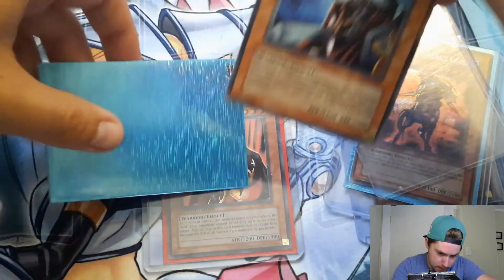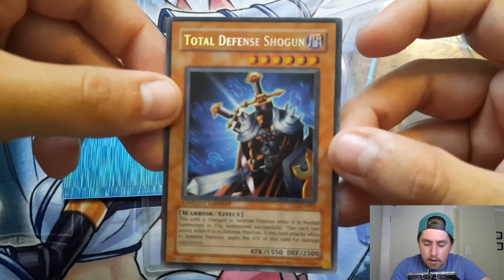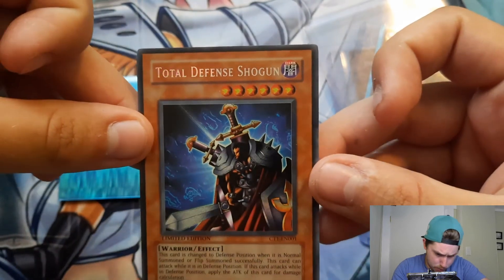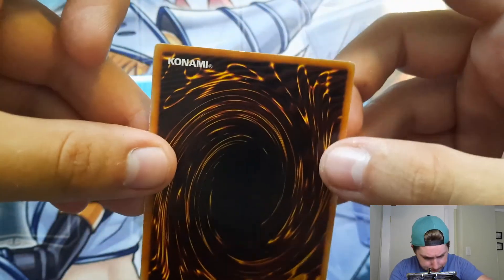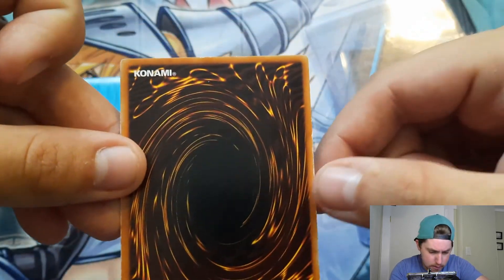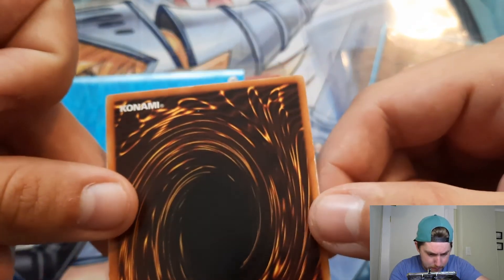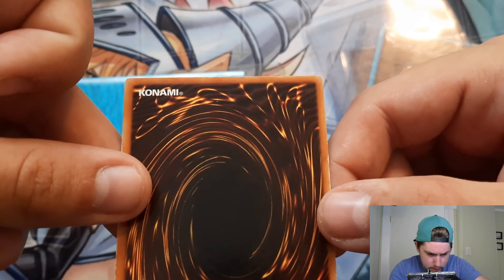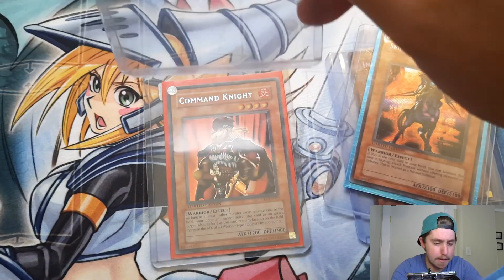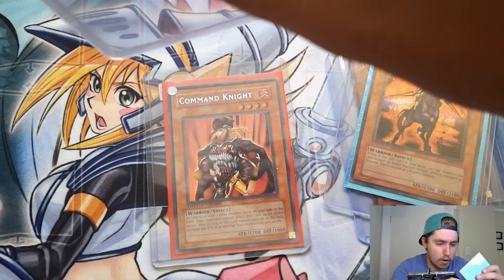Next we've got Total Defense Shogun. Centering not perfect, but the front surface looks really good. The back has whitening on the edges, so again not perfect. This is definitely light play, but it's actually in good shape for what it is — some back stretching, but a really good card overall. I'm happy with it and not upset with the conditions, especially for the price I paid.